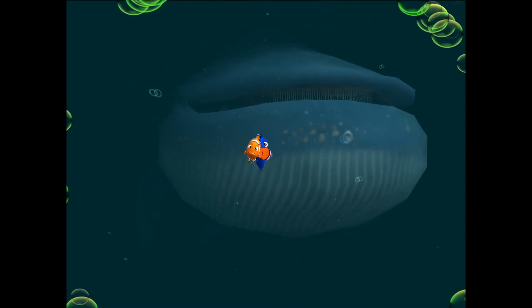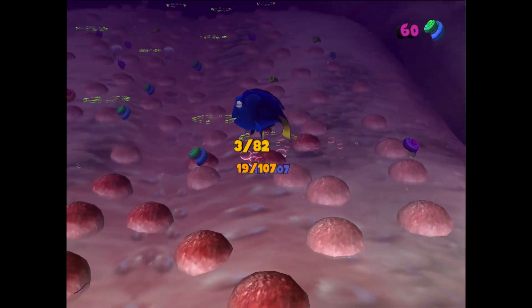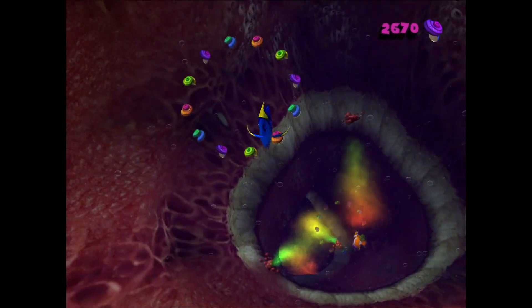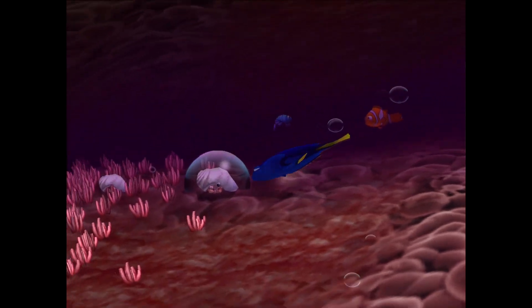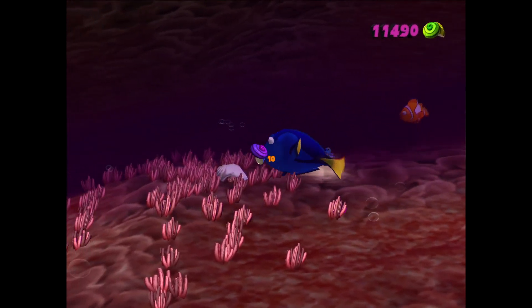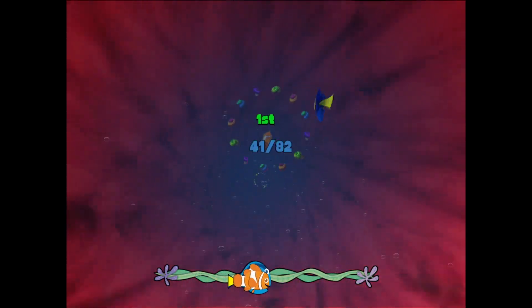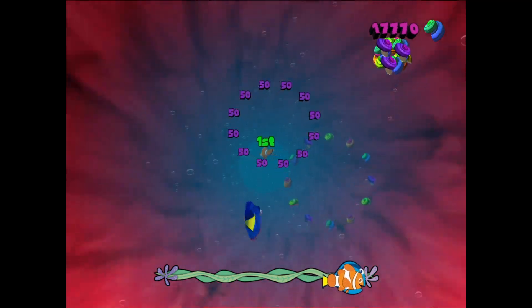Onto level 17, the whale chase. The level starts with running away from the whale and there are rings to collect. What I didn't know is that if the whale catches you, it swallows you and you can't go back to the first section. So I immediately got swallowed and missed rings right off the bat. In the whale, we start by bouncing on all of its taste buds, then swim down the whale's throat and avoid toxic gas. Further into the whale, we dodge gas and kill enemies. After dodging all the obstacles, Dory and Marlin race through the whale's intestines, and the race was the final stretch before we escaped the whale and finished the level.